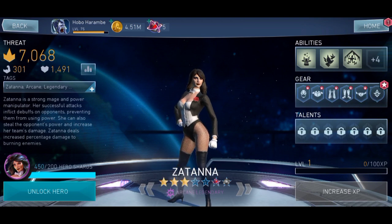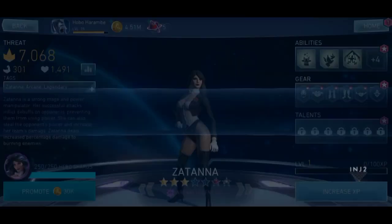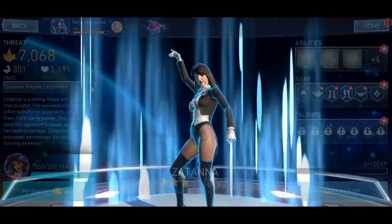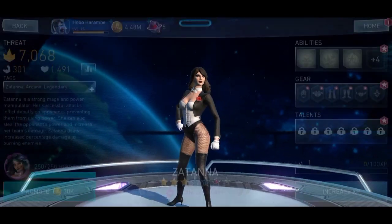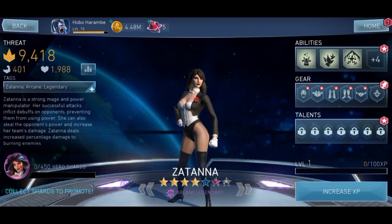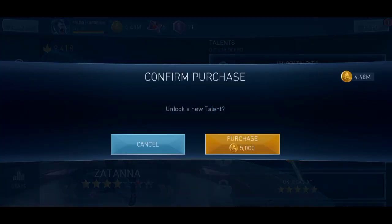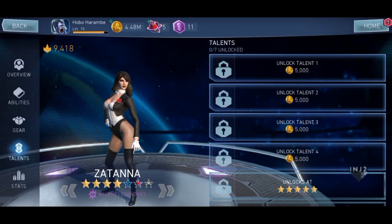We're going to unlock her first. As you can see, I already have her gear. The gear is in the store for 10 bucks — you can go grab yours if you unlock her. So we're just going to be checking out our initial build. The talent — let's just see what we get for the talent.